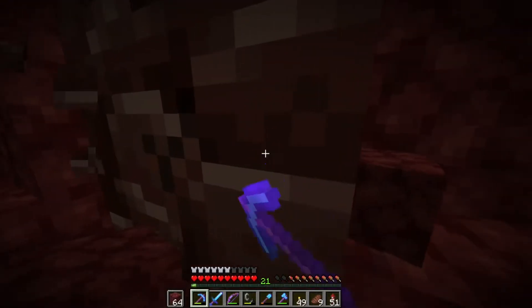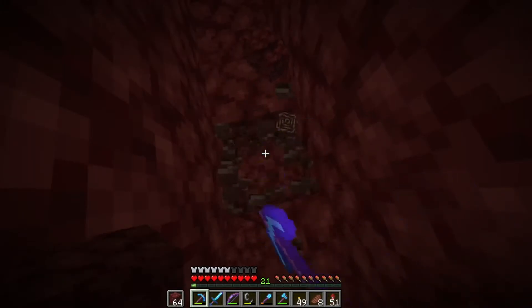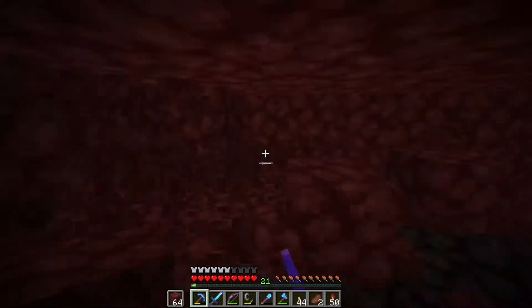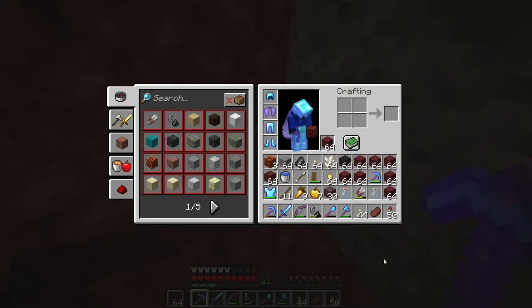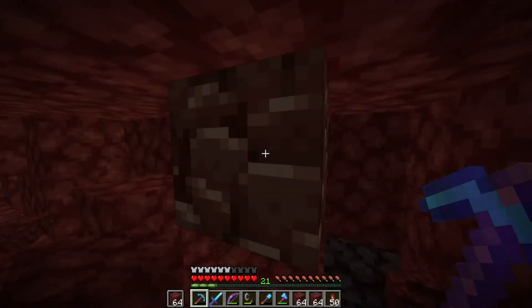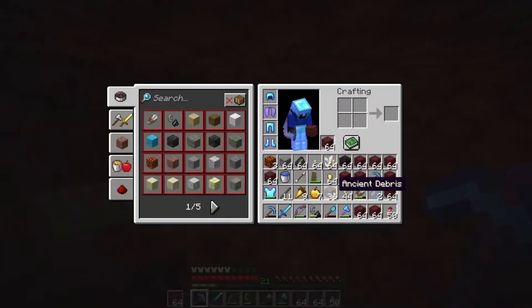Eighth ancient debris — another tasty cinnamon roll. 25 more ancient debris to collect. We've been at it for about 20 minutes already. We just hit 30 ancient debris — we just need six more. I've been at this for an hour now — this stuff is so hard to find. And behold, the last ancient debris we need to mine. We have 36 ancient debris now. That took such a long time to mine, and I'm so happy that we got all of it.